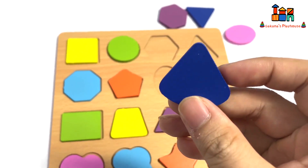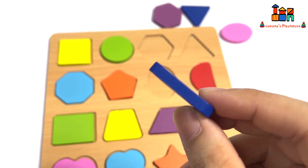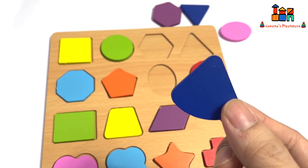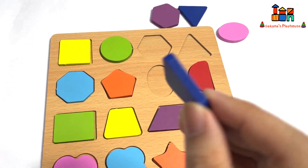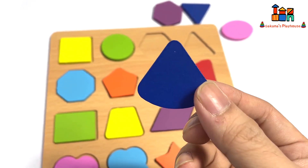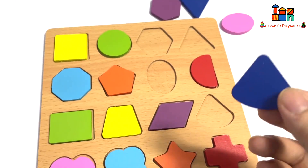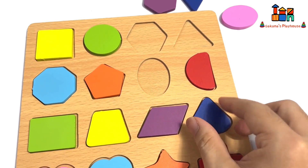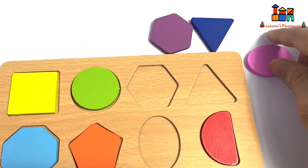I found this one — it's blue color. Before I put it, do you know what shape this is? Yes, it's a pizza slice. Let's go put it here. Thank you everybody!